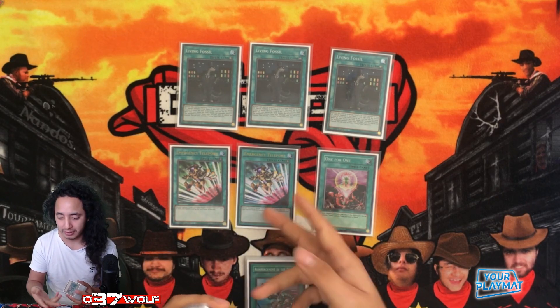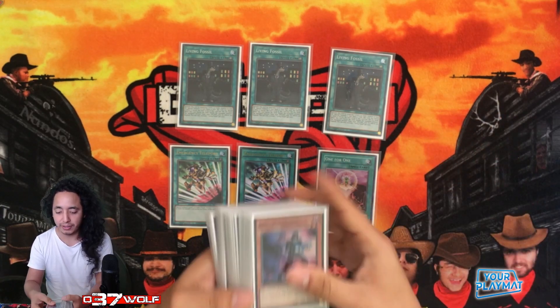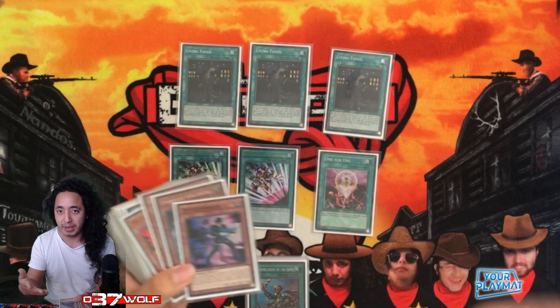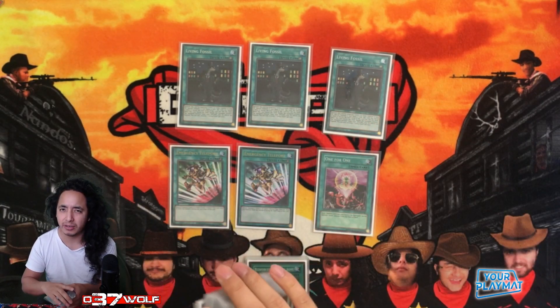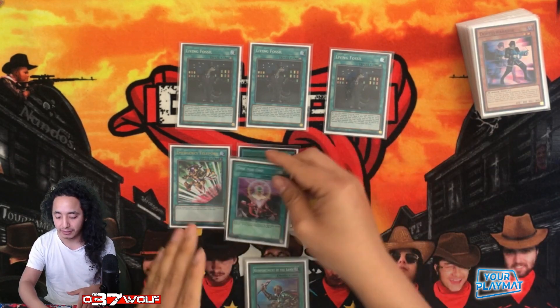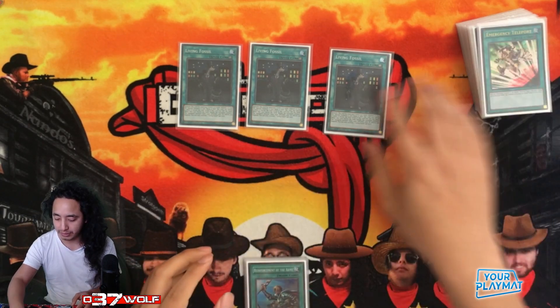Let's say you top-deck Cashtoise after you double-Veilered, Ashed, and Impermed — you can go Cashtoise, it filters, potentially mills your Doppel and level twos, and just gets you back in the game. It's a consistency card, and that's why you can get away with playing that many hand traps — you only need these two cards to combo off.